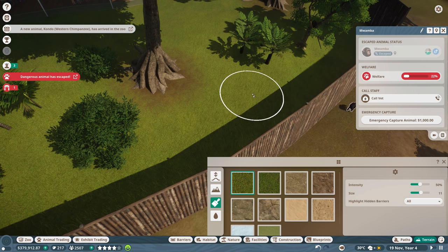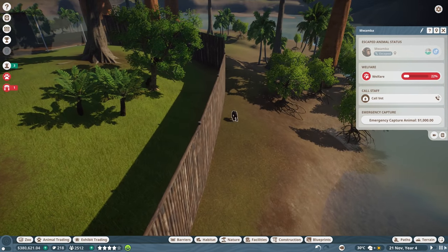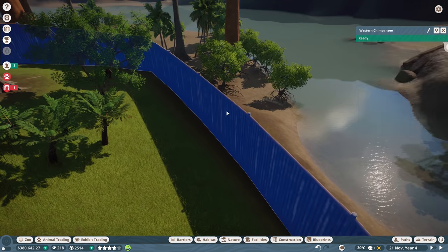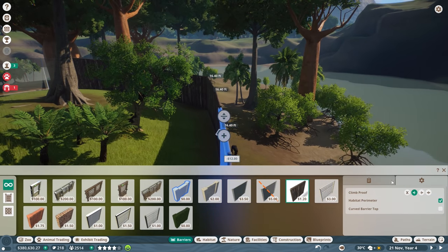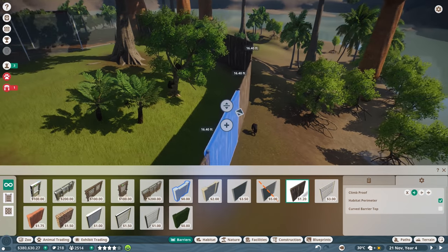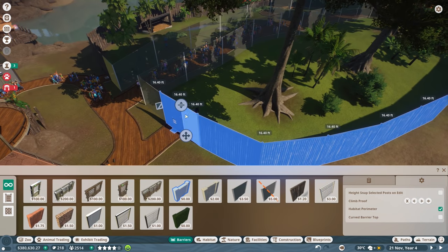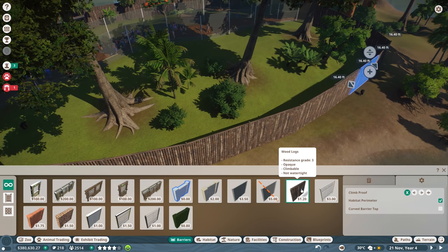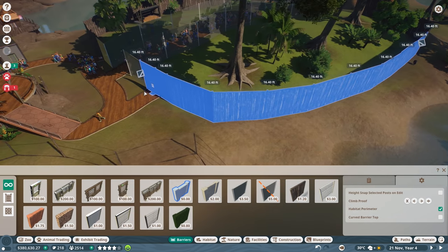Intensity of 50, size of 11. Oh gosh - I didn't even see - oh man, we didn't make the barriers climb-proof! Let me pause that. Emergency capture animal - no, just get a vet to get that animal. I forgot to make the other insides of these enclosures unclimbable. That was even one of the things I planned for. Climb proof. Let's select all these here. I think we'll have to do the same for the glass, but I don't know if they can actually physically climb glass.